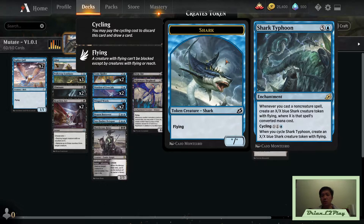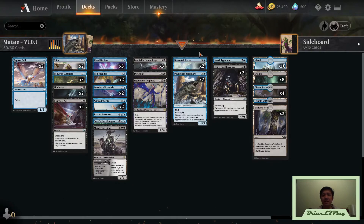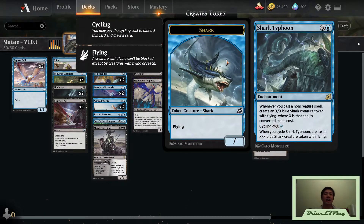For those who don't understand cycling: you pay the mana cost at instant speed and discard the card to draw a card. So if you pay X as one — two colorless and a blue — you get a 1/1 blue Shark token and draw a card. Compare this to Tomb Raider: also three mana, also flying, also 1/1, and you draw a card when it enters. They're basically comparable, except you can do the Shark Typhoon at instant speed.